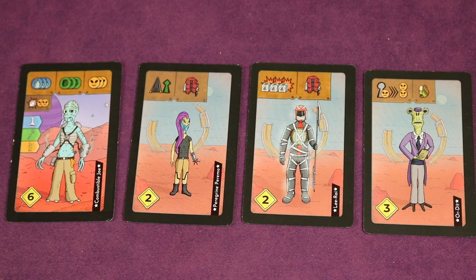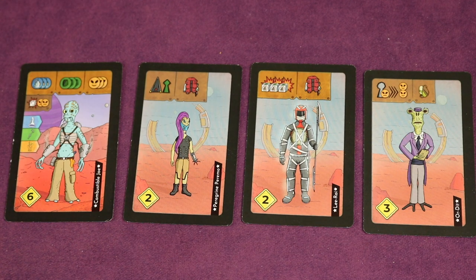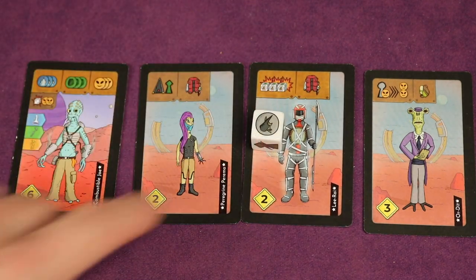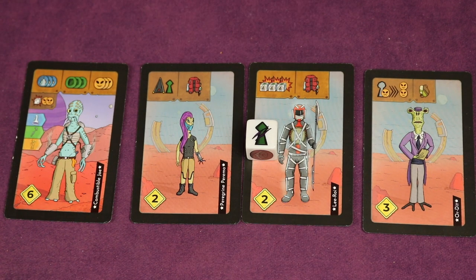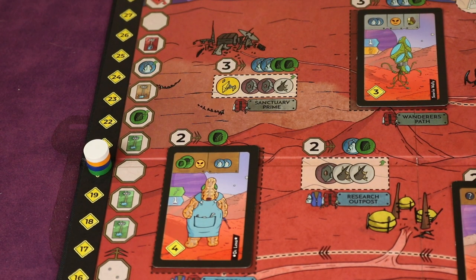Speaking of B side, here are the B colonists — special powerful ones that come out a little later. Like Combustible Joe: his actions give three morale, three food, or three nitrogen — very powerful — but after using one, you roll a die, and on a one or two you go down two morale and he's removed from the game because he explodes. Peregrin and Paramo can actually assassinate a colonist in an opponent's bunker, removing it from the game. Leroy rolls a die three times, hurting another player's bunker — like making them lose a resource or injure a colonist. The audit colonist lets you take one other player's morale down one but put yours up two.